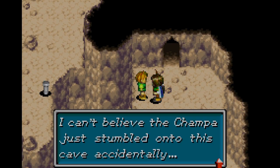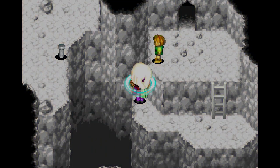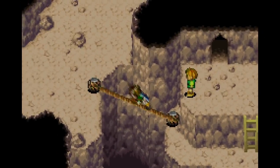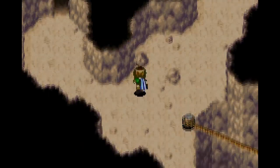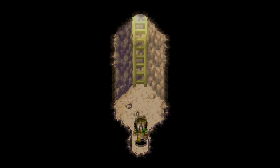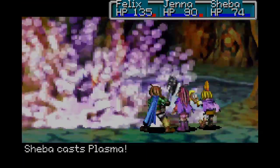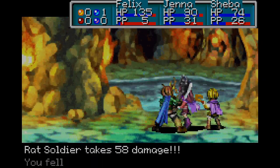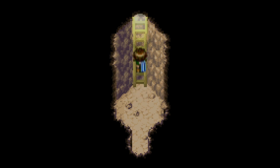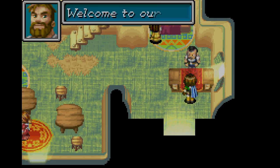I can't believe the party just stumbled into this cave accidentally — it's like winning the lottery or something. I don't know if I've ever even been to this part of the cave before. I'm already dead on psynergy now — it's so weird how fast you run out. And when the enemies are this hard, it's really difficult.